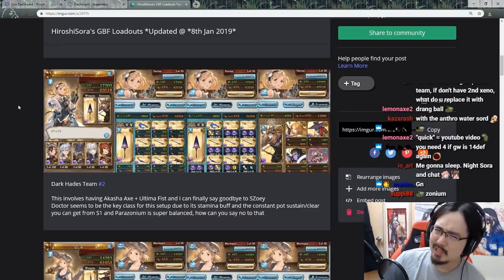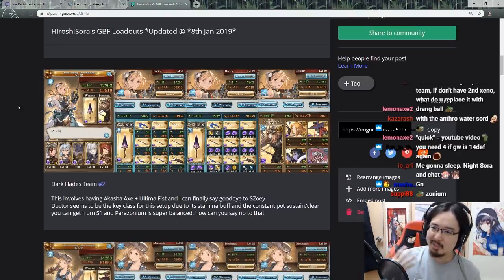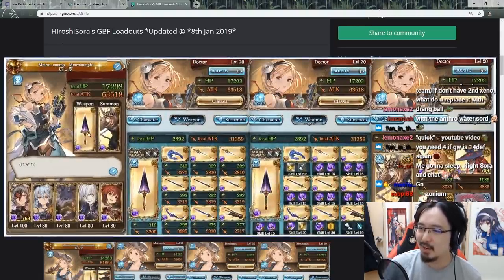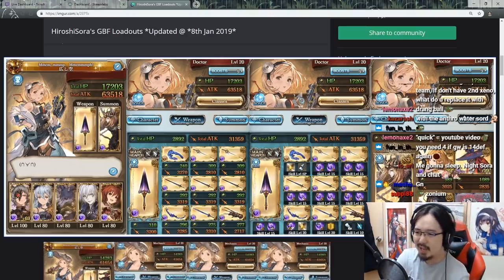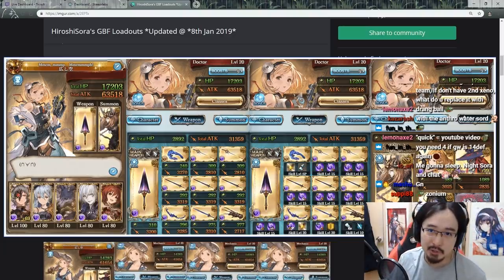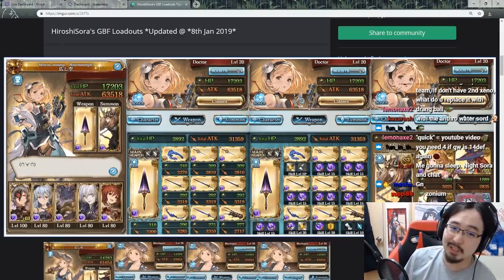The stamina buff from Doctor — I think that's what it's called — is really, really nice. The extra sustain and clear from skill 1 is a plus too. My main idea for this lineup is that my MC is the support and probably doesn't do any damage at all. The main DPS is 6-star Orchid and Wolf. I was thinking of putting Azazel in there at first, but because this team is heavily focused on autos, I just left it with Orchid since Orchid can do relatively nice damage too.